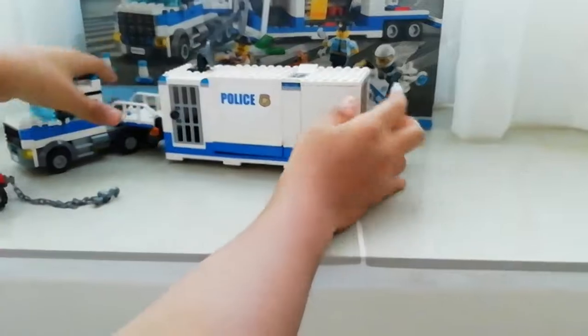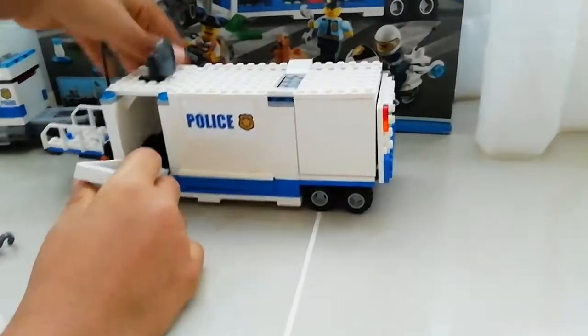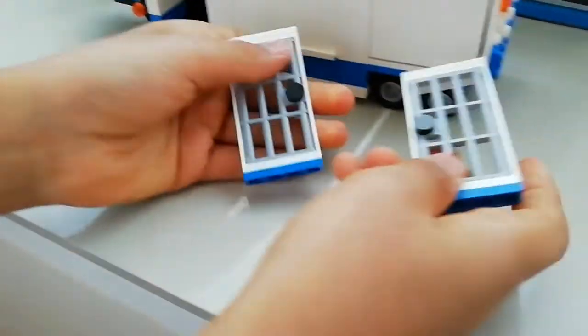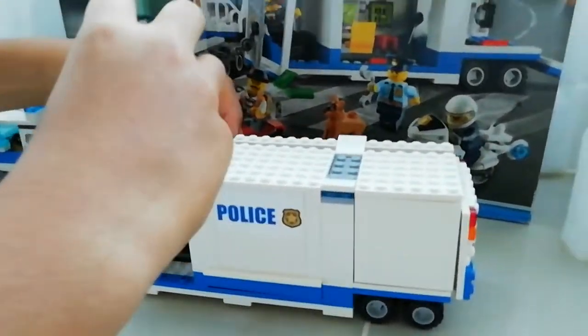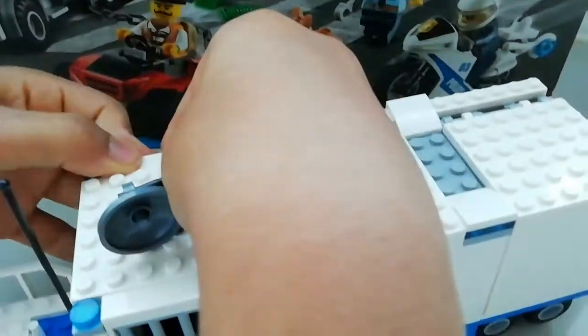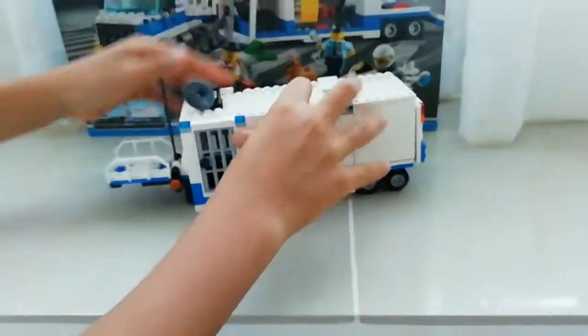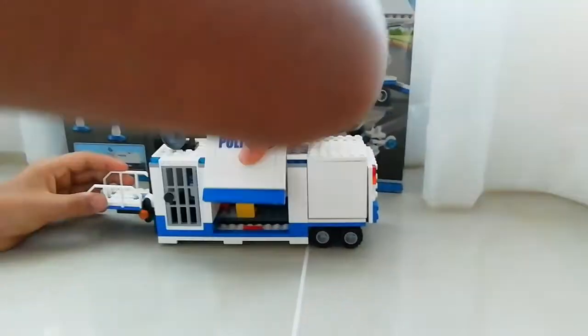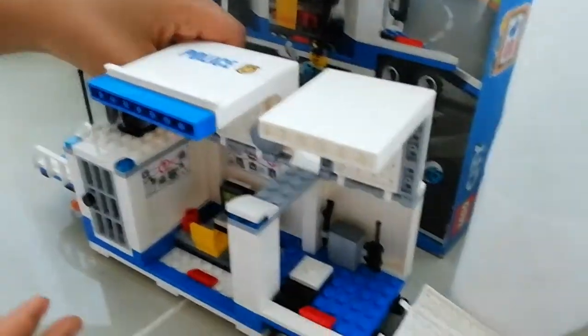This is the back of the mobile command center when it opens. Both of the jail doors can come out really easily the same way. Easy to put back — slap it from the top or you slap it like that. Let's do that on the other side.